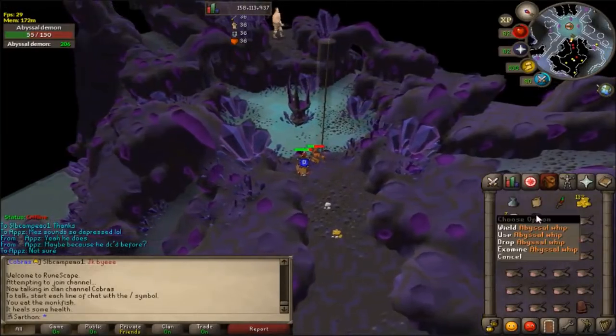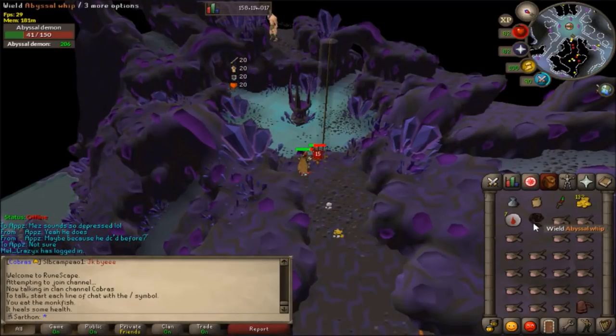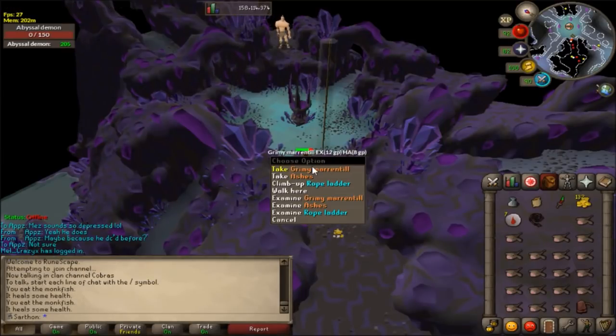My fifth abyssal whip from this abyssal demon task. I'm really happy about that because my tentacle whip is getting really low and I'm about to lose one of my whips. So that's pretty good.